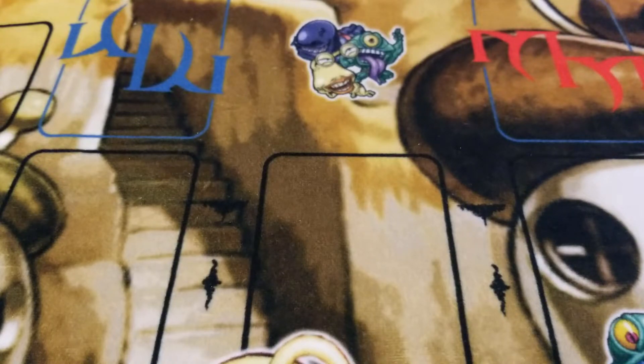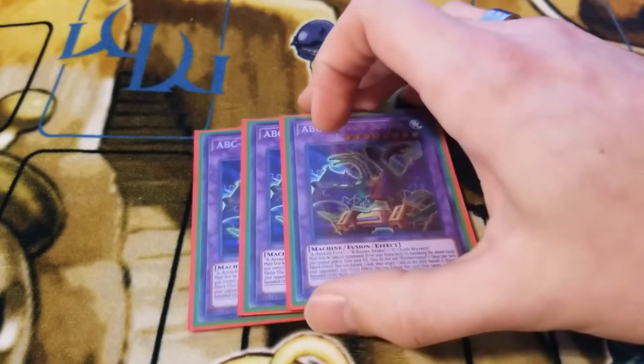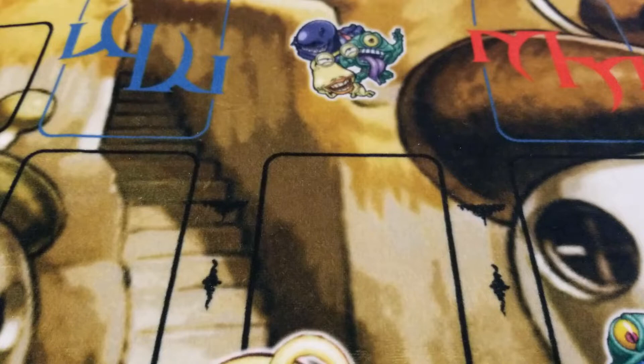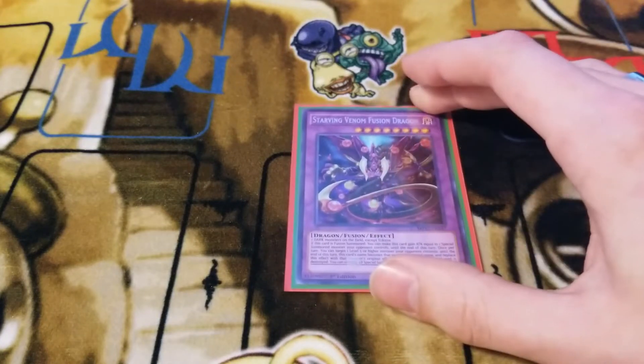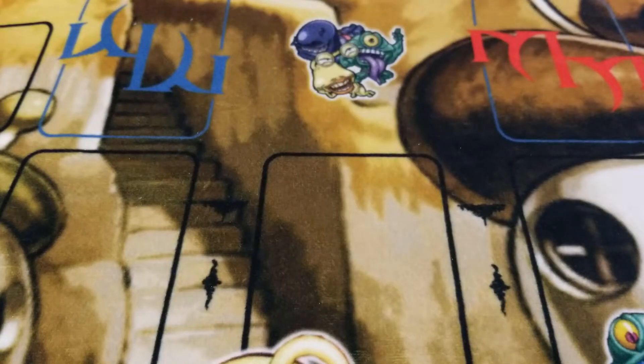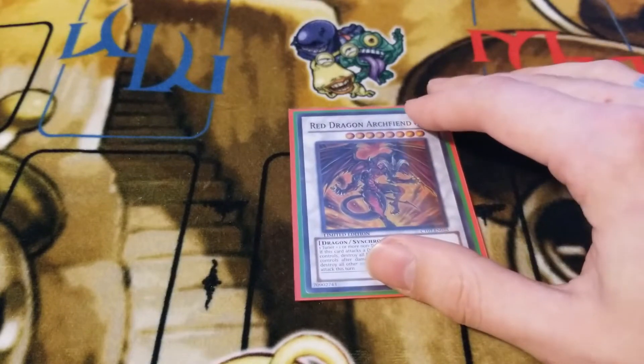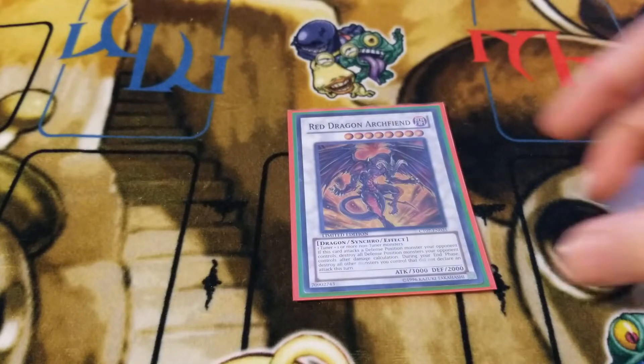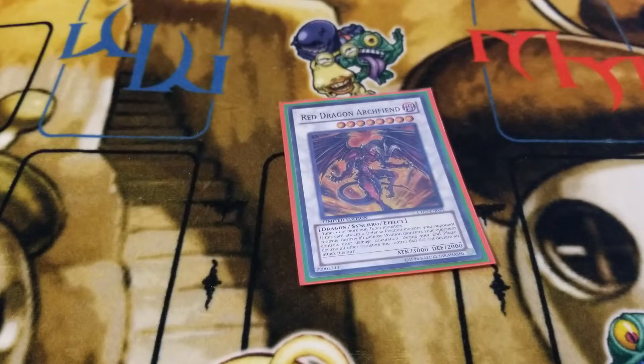Now moving on to the extra deck. We of course play the 3 ABC Dragon Buster — an awesome boss monster who gets to crazy numbers and banishes things. Then for backup we run Starving Venom for the Super Poly. As far as Synchro Monsters, we run 1 Red Dragon Archfiend. You can go into Baguska and then if Baguska gets destroyed and your opponent still has all of their cards in defense mode, you can go into Red Dragon Archfiend with the Gamma and Driver, then attack and destroy all their defense position monsters. I really like that combo.